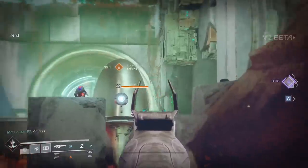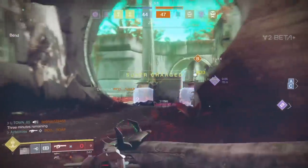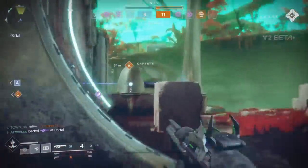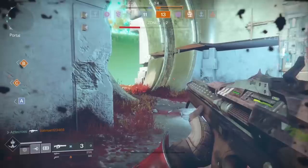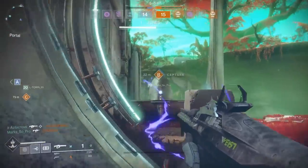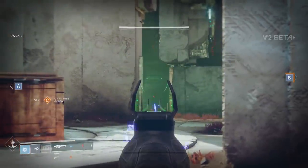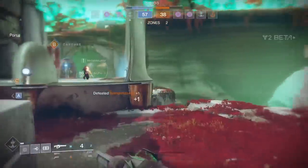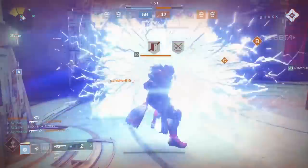Tarantula is a pretty nice linear fusion rifle, though there is a learning curve, similar to Queen Breaker's Bow. I don't have Tarantula's aim assist value, but a lot of people recognized Queen Breaker's Bow as a high aim assist weapon. I can tell you Tarantula felt extremely similar — it had the same snap feel for snagging crit shots even at a pretty hefty distance. I hope people actually pick it up in the beta. I've seen mostly fusion rifles, rocket launchers, and shotguns, but the linear fusion rifle is very rewarding, especially when you land those crits.